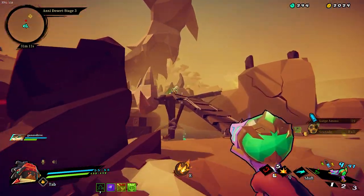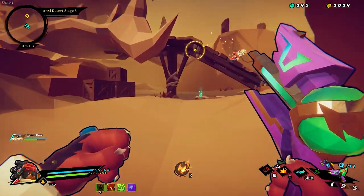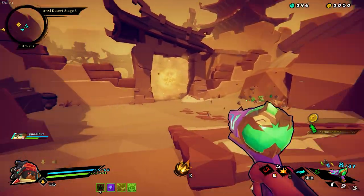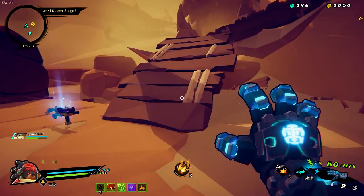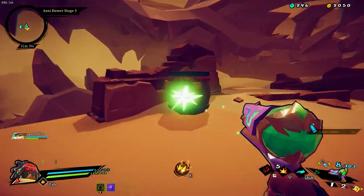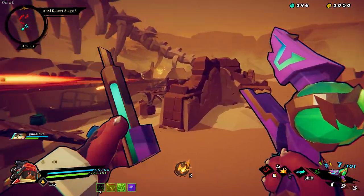Bandage gun. Porcupine. Angelic aura times four. A little jumper. Nothing. Double ammo. Porcupine - very nice gun.